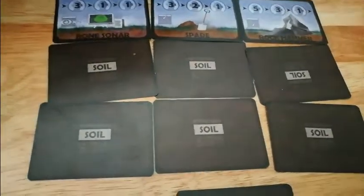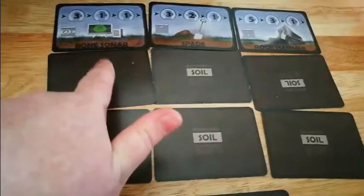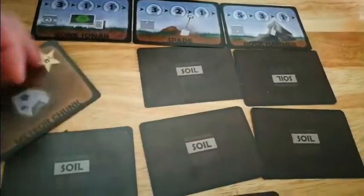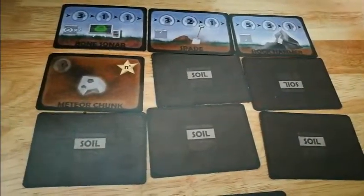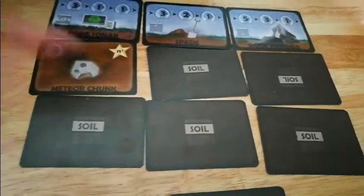Using the spade you can only turn a card that is either adjacent to a tool card or next to one that has already been turned over, and diagonals do not count. So for example on my first turn I could do this, this, or this. If I turned one over on that go my worker would go there, and on my next turn I could go to one of four adjacent positions — it has to be adjacent with a full line, not diagonal.